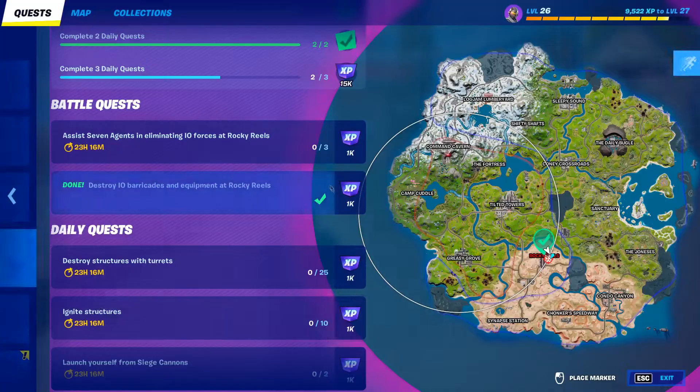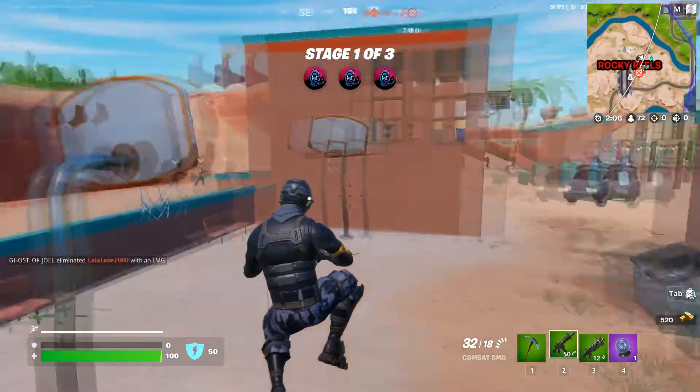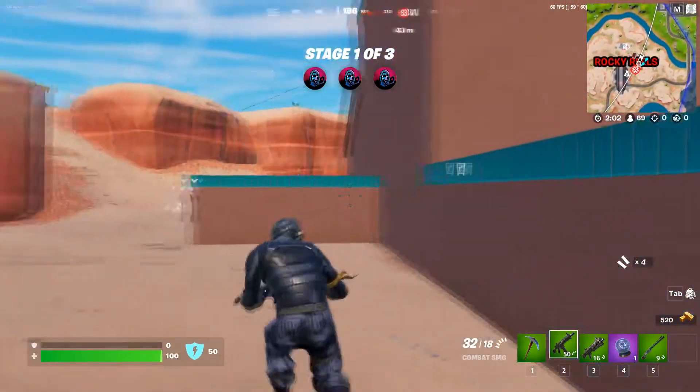What's up guys, I'm going to show you how to do this challenge where you have to assist seven agents in eliminating — well, you don't need to do anything special, you just need to eliminate the IO forces over here.